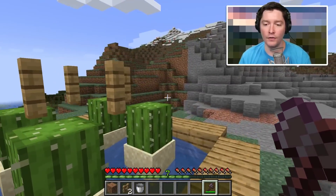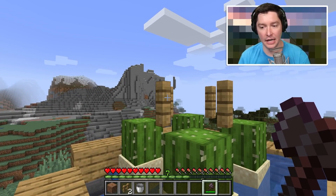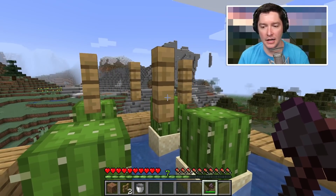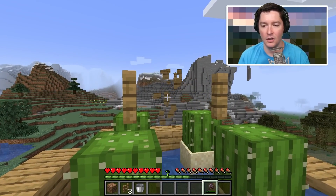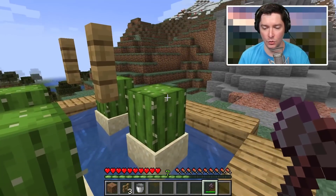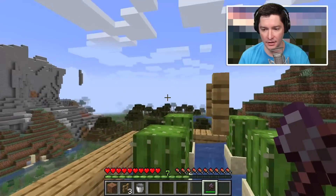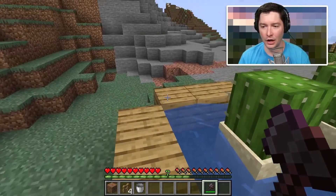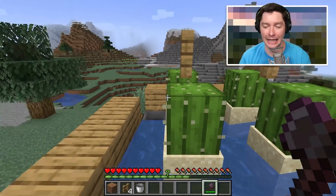Over time, as cactus naturally grows, it'll hit the block in the way, break, and flow into the hopper. I just realized it's even more efficient than I thought — you only actually need two oak fence pieces, since whichever cactus grows it'll hit there, there, there — it all works out. So you only need two oak fence, which is incredible. I love making this early in my world so I can have cactus whenever I need it.